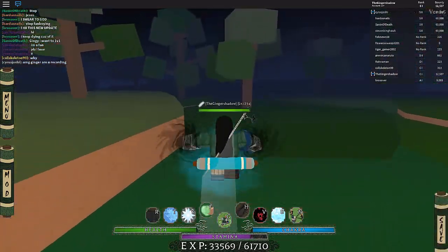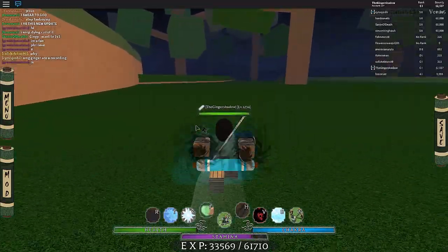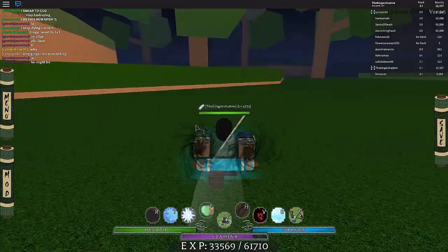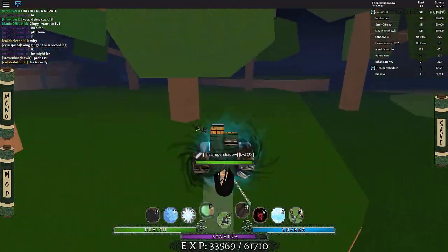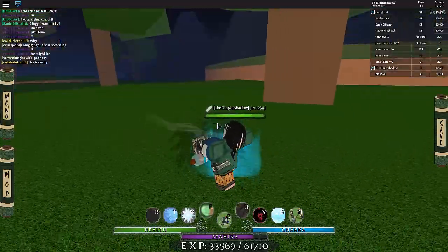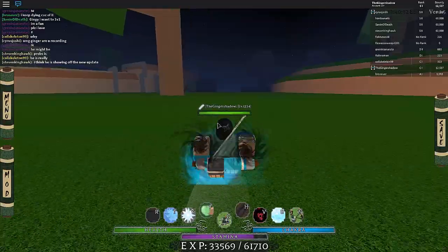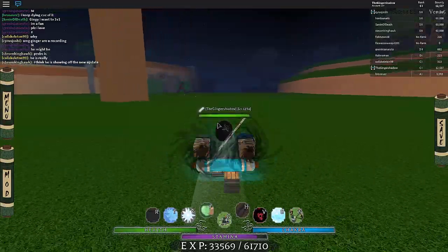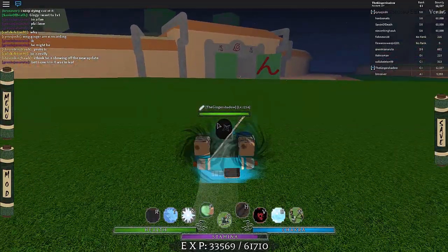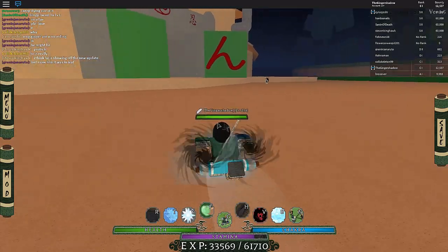This new update is going to be very different because the people who relied on rising shuriken can't use it the same way anymore - they're not invincible when they use it, though it can hit better. So it's technically worse in some ways because you lose the invincibility that people used to get through jutsus. The auto-target jutsus are going to be different too, especially if people have a bunch and can just spam them. I don't even know how many auto-target ones there are.